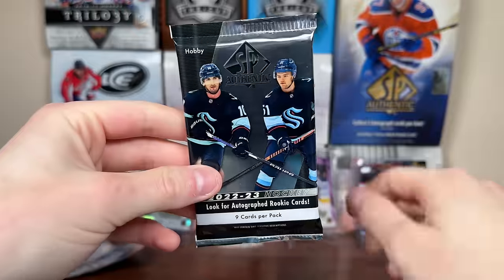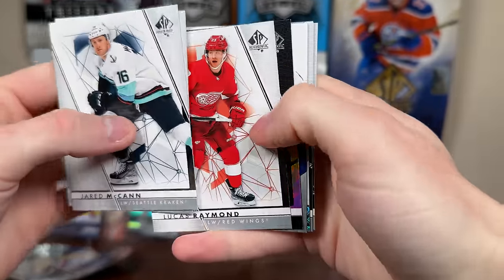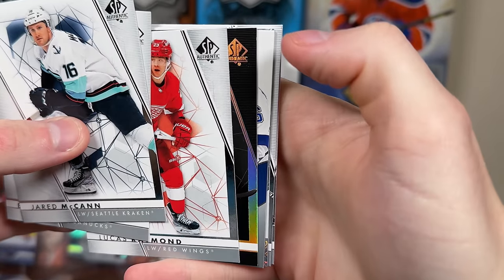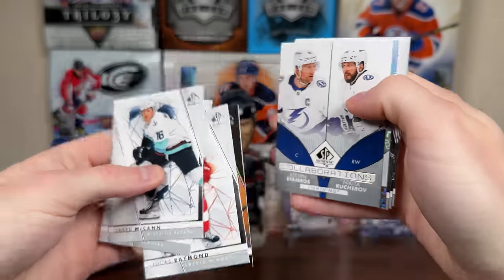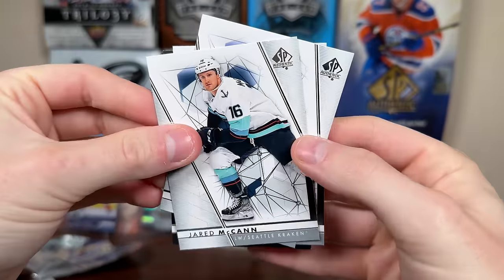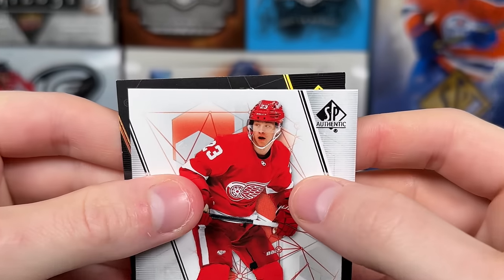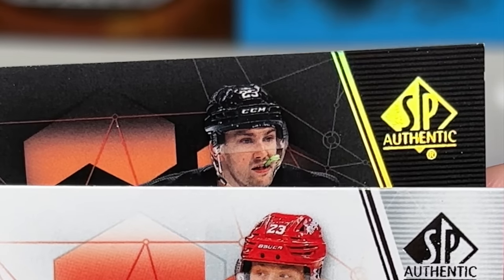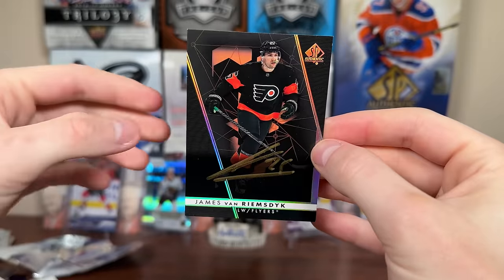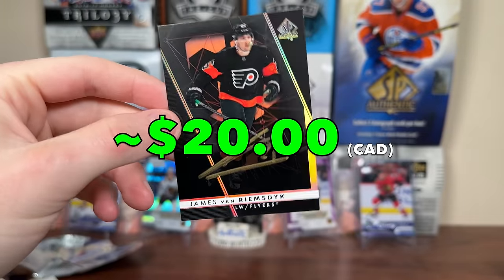We got five packs left: three Platinum, one SPA, and a Star Rookies. Let's do 22-23 SPA and hopefully get an autograph that's not a retro future watch. We have a base black — that's not a future watch, which is interesting. Collaboration: Stan Rekuterov, Lee pageantry. It's a base, might not be signed.